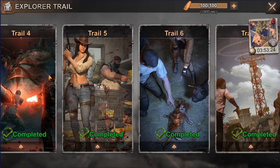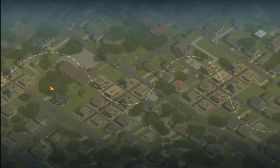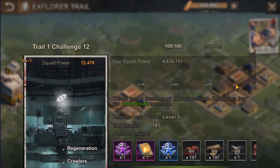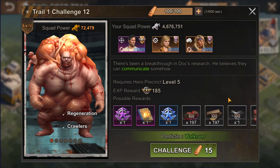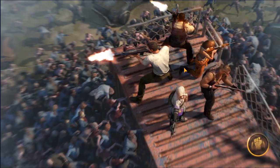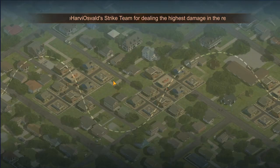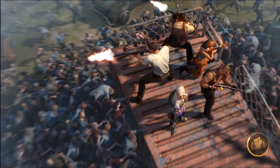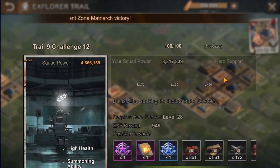Another place where you can get skill books is by doing explorer trail missions. There are quite a lot of them, and once you complete a mission for the first time it will grant you a lot of skill books and other resources on top of that. Just check the power requirement on the left side, make sure your squad power matches it and that you have enough stamina — this stamina is different from the one used for rallies and is filled independently. I recommend doing these challenges as soon as possible because it will help you level up your hero skills quickly and increase their power significantly.